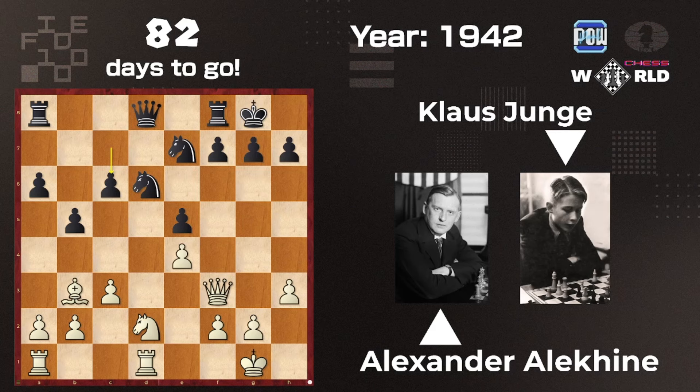Alexander Alekhine made a mistake as well with Knight f1, when the better move was Queen e3, then g6, Knight f3, Queen f6.